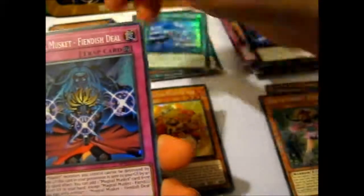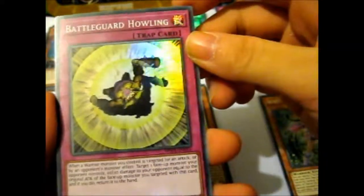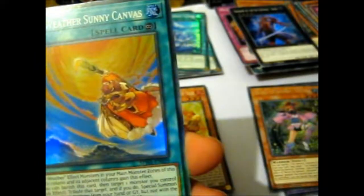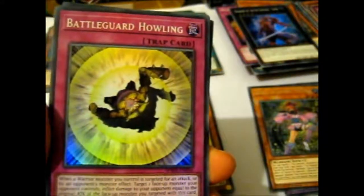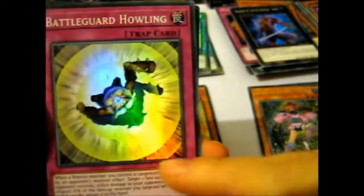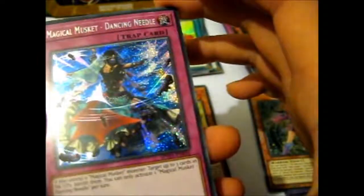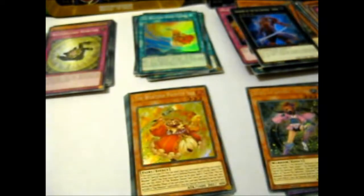Honest — I already said that one. Battleground Howling — cool. Those are like those old monsters — a lava monster, a red one and a green one, very old. And we got Magical Musket Dancing Needle — is that a female or a male? Female, even though she's got so much muscle. Very nice.